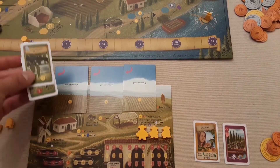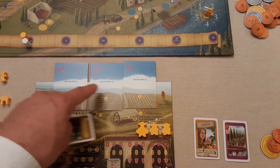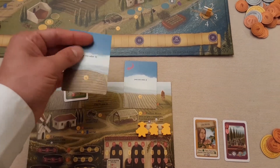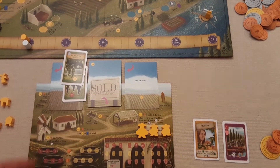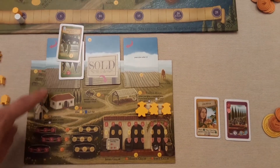If those two vines had a combined value of four, that would total six, so you'd have to strategically place them in the right fields. You can also sell a field at its combined vine value and generate extra cash. Obviously, the more vines you've got, the more you can produce, harvest, and turn into wine.